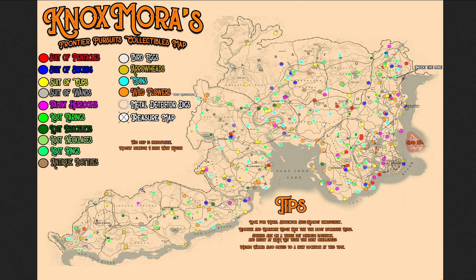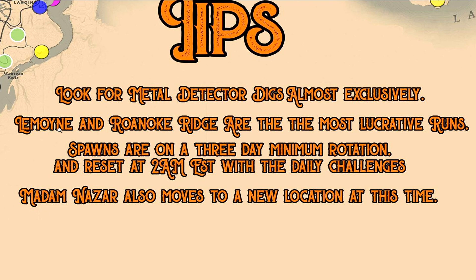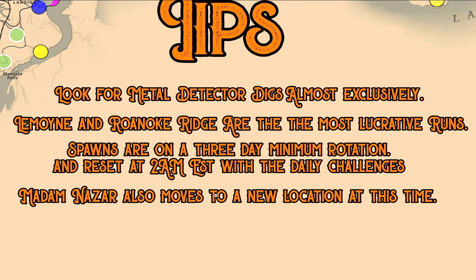Taking a look at the map, you've got all the different colours of the collectibles and there are a few tips. Look for the metal detector digs almost exclusively. Lemoyne and Roanoke Ridge are the most lucrative runs. Spawns are on a three-day minimum rotation and reset at 2am EST with the daily challenges — meaning 7am UK time every day is when all the collectibles reset. So if you find a coin on Monday, go back on Thursday and it will be there again in exactly the same spot. Madame Nazar also moves to a new location at this time.